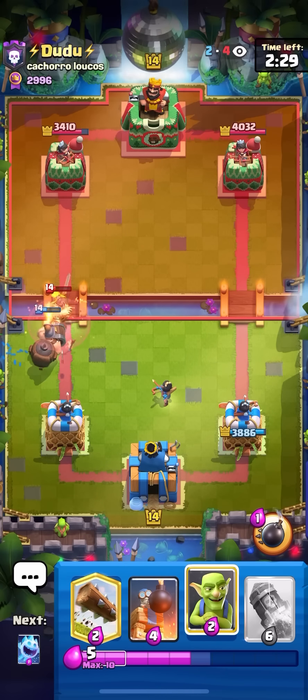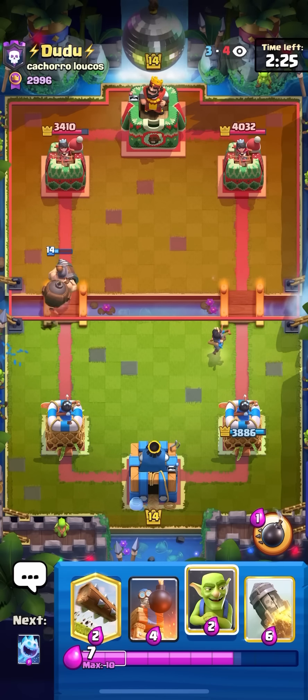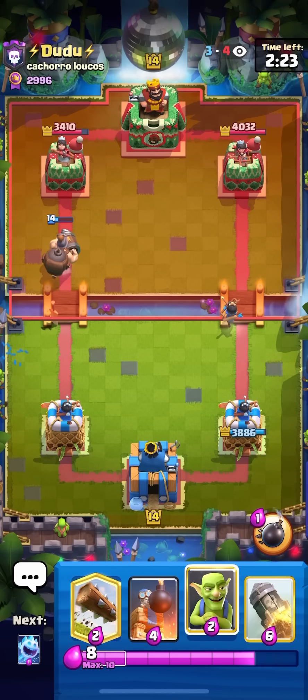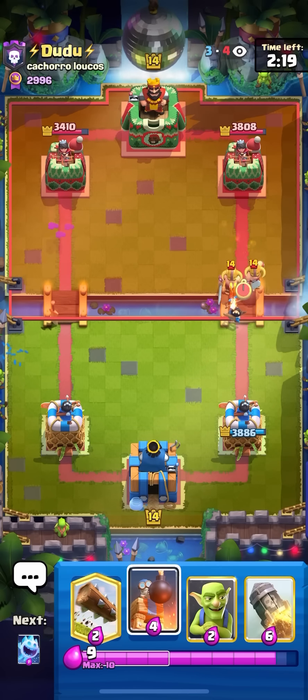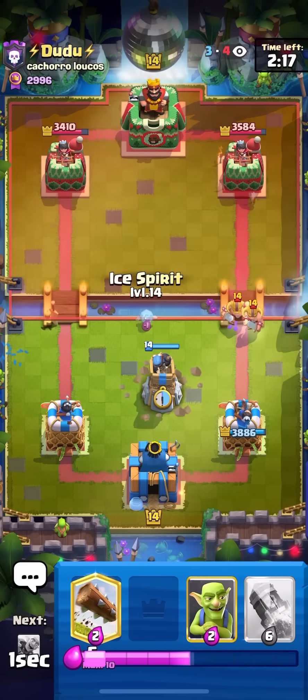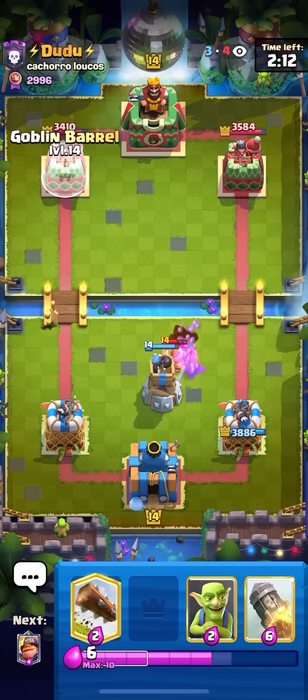He's probably going to go for a Royal Ghost on top of my Princess. The only thing about this deck is that he doesn't even have to use his Three Musketeers — he has a lot of Bridge Spam cards: Ghost, Bandit, E-Barbs, and Golden Knight. So I'm just going to go for my Ice Spirit on the E-Barbs here just to make sure that the Bomb Tower finishes them off.